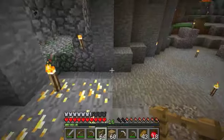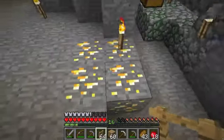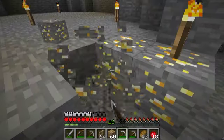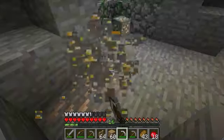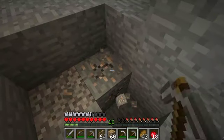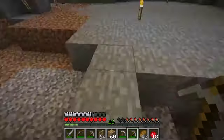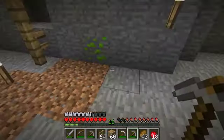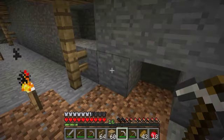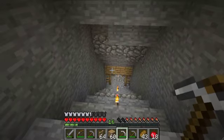Alright, so we got Mystery Dungeon there. We got what I hope is gold here. Oh, and some iron underneath. This is my lucky day. Does this work on this? Yes! I now have a green glowing rock. Yippee!